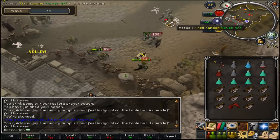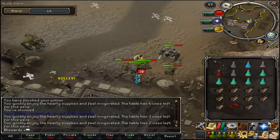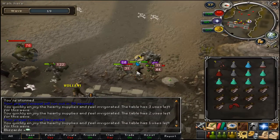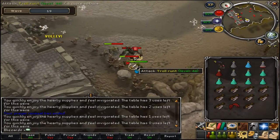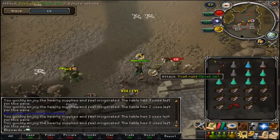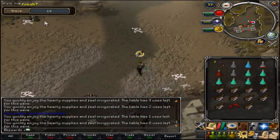Using your spec weapon and dragon claws makes it easier - DDS works the same. Make sure you check your stats to keep your range level sufficiently potted, and make sure your prayer restore doesn't run out. Wave nineteen is actually hard: dynamite troll, wizard, father, ranger, normal troll, and infected. Take out the dynamite straight away, then go for the wizard. If he's not in a safe spot position, just Bolas him and take him out.